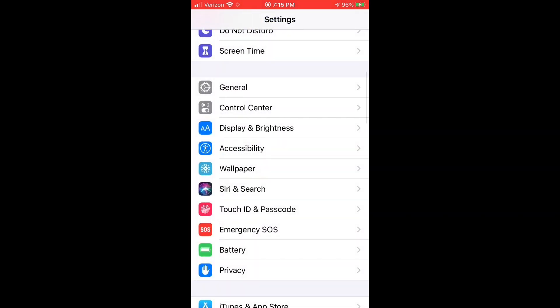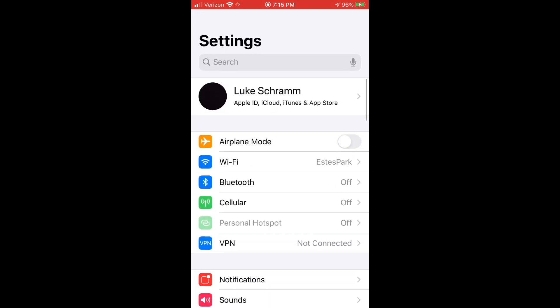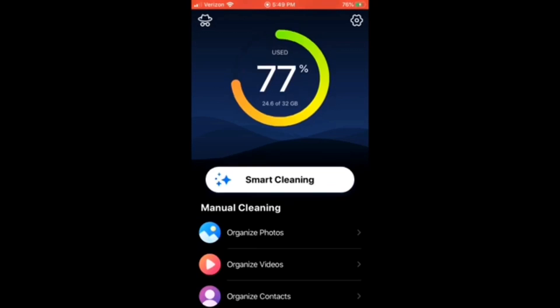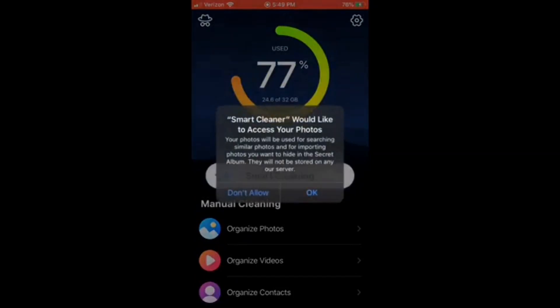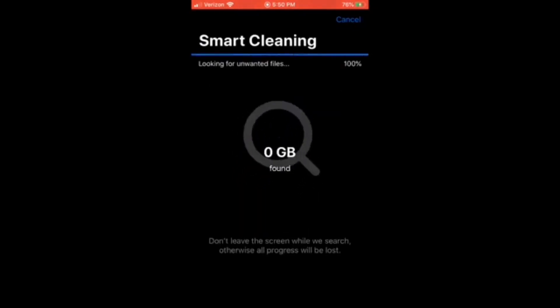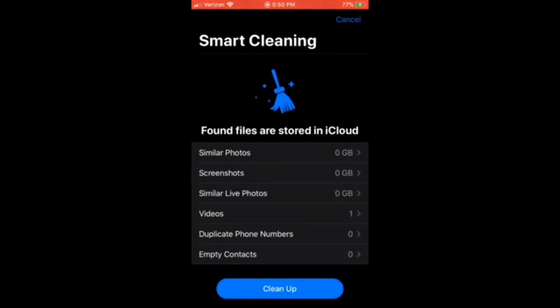And that's it for your settings, you do not need anything else in here turned off. The app you're going to want to get is called Smart Cleaner — or if it is not free, which it currently is free on the App Store, you can download a device cleaner from the App Store. Basically what this app does is it cleans all the duplicate storage, photos, and apps on your device. If you have two photos of the exact same thing, it will get rid of them. It does not get rid of any personal stuff, only duplicates. It cleans stuff and makes everything run smoother.